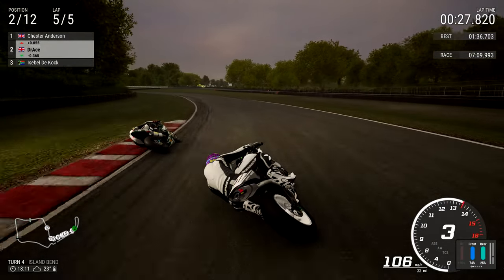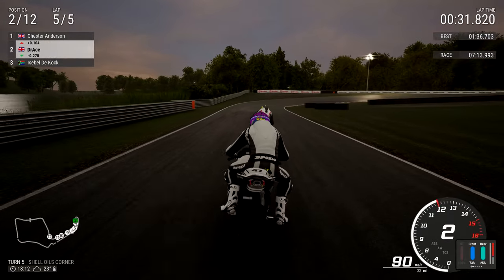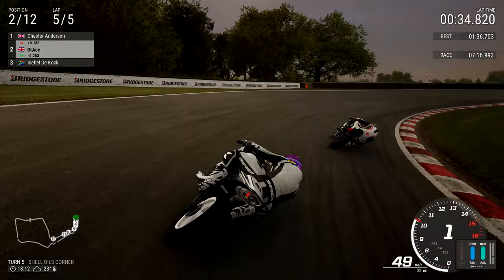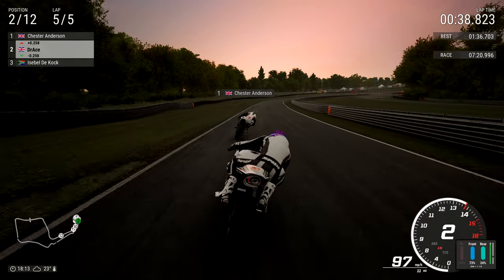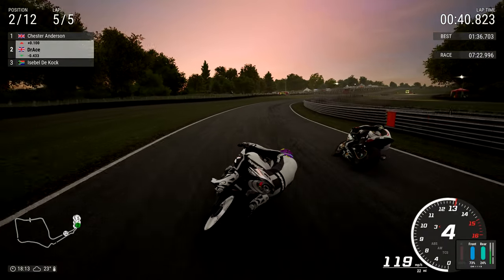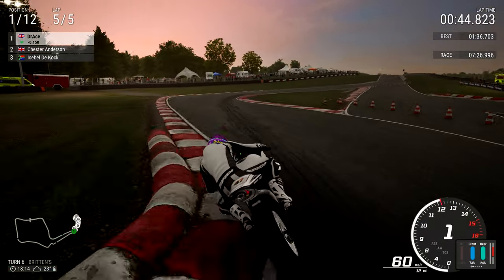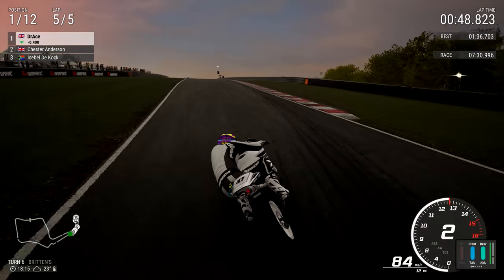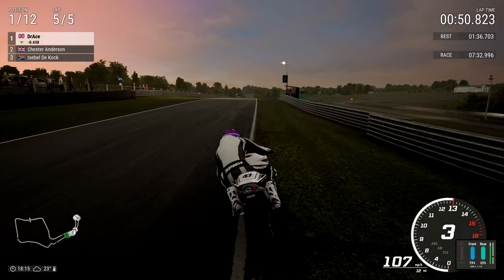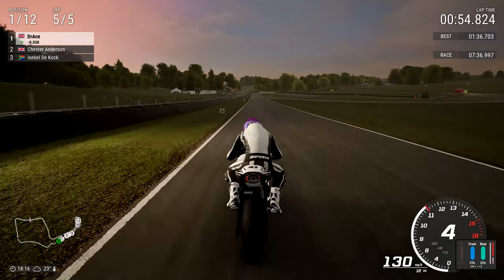Going into Island Bend for turn four. Carrying enough speed, we could dive at the inside for turn five, but not quite close enough for Shell Oils corner. Getting into the slipstream of Chester Anderson, using everything we've got on board this Honda. Beautiful motorcycle, beautiful helmet. Coming up on the inside - beautifully done! He's on the Triumph, he can't defend against that. Going into Britons in the lead for the final time. Touching the outside rumble strip but thankfully no penalty.